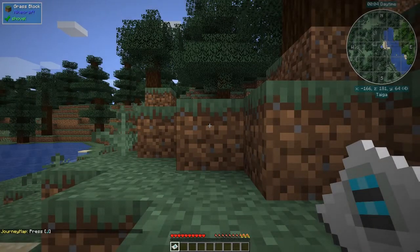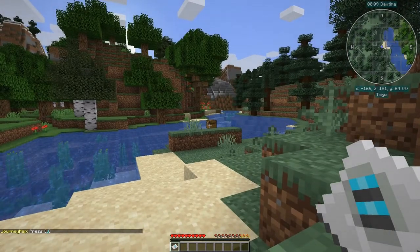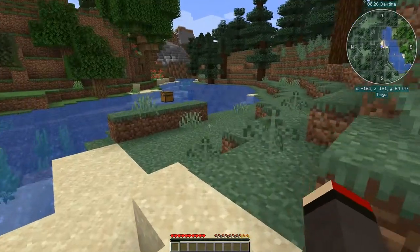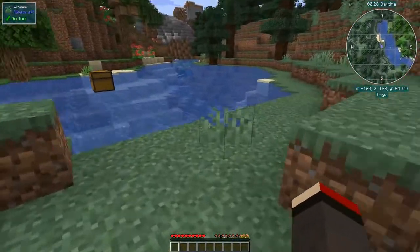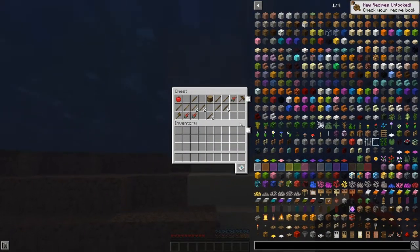Here we are. You'll see there's a chest over there. If I press E for the inventory, you'll see I've got this trash slot — you can open and close it with the T button. This is the One Probe. I'll just stick that in the trash; the next item you put in gets deleted. Let's go have a look at this chest — normally there's stuff like sticks. Let's just take it all out.